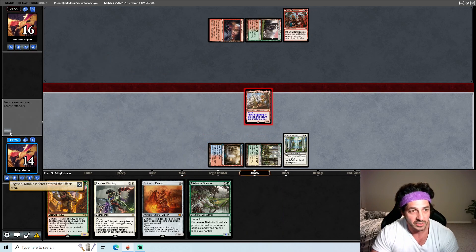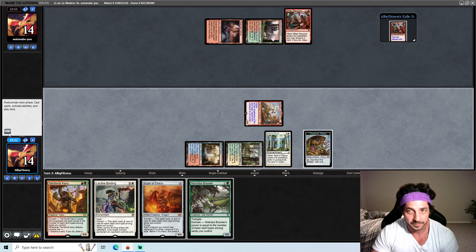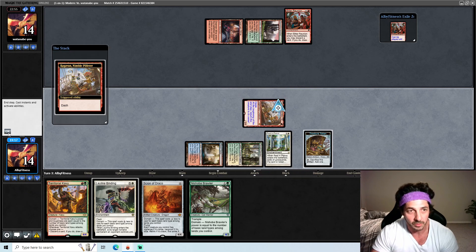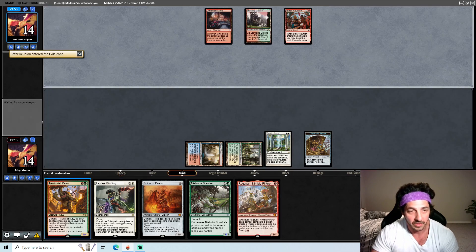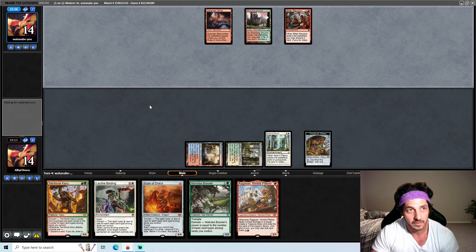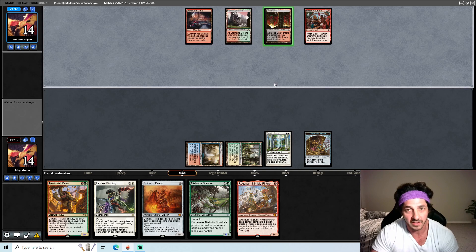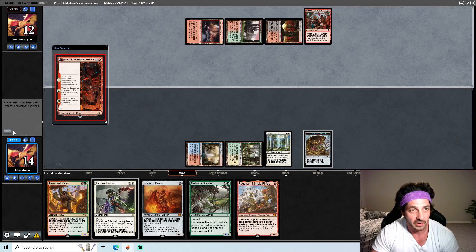The reason I am dashing in Ragavan here instead of casting like a Kavu is we don't have a lot of land, and I really want to be able to double spell, or at least be able to cast a spell and leave Leyline Binding up eventually. Once we're able to flood the board with two creatures it's going to be very hard for them to kill us — unless they sideboarded something in to get rid of Rest in Peace. If not, it's going to be very hard for them to win this game.